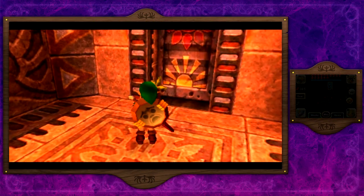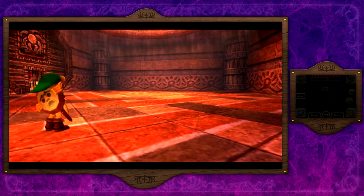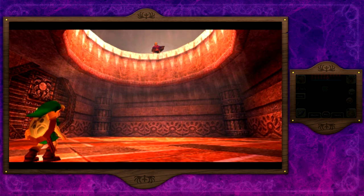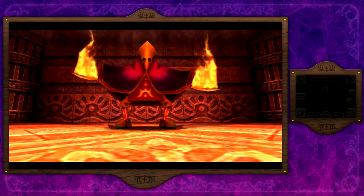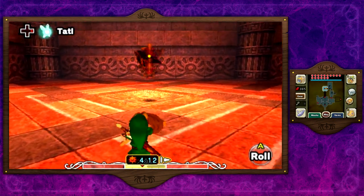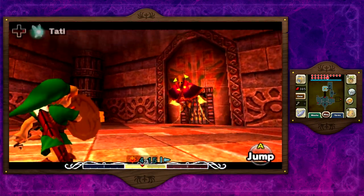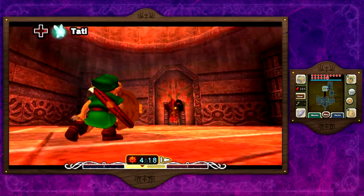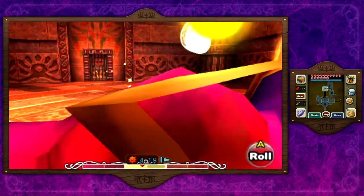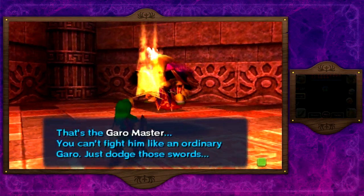Our first mini boss is right up ahead — there actually are a lot of mini bosses within this temple. This is the Garo Master. Look at how awesome he looks. He's going to jump up in the sky and try to sky dive towards you — you can easily avoid him and then attack like this. Jump, slash, rinse and repeat. Really easy battle honestly. Tatl says you can't fight him like an ordinary Garo, just dodge those swords.